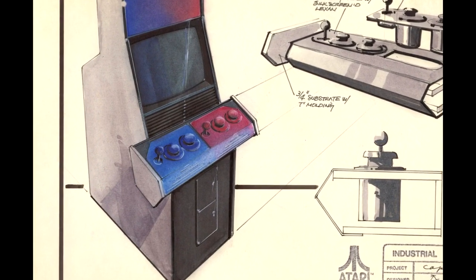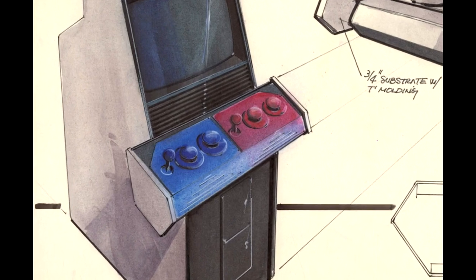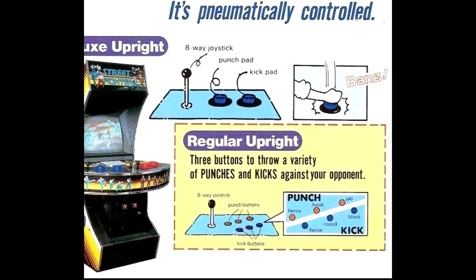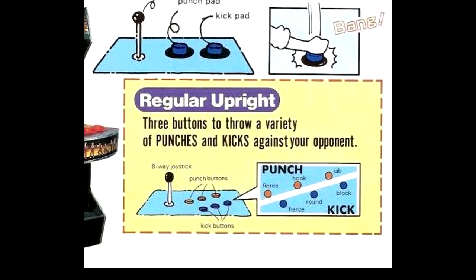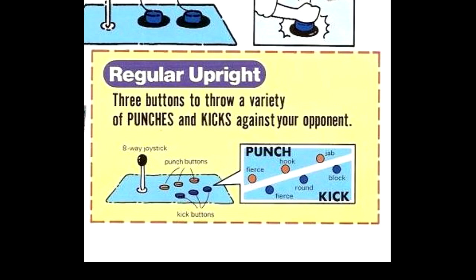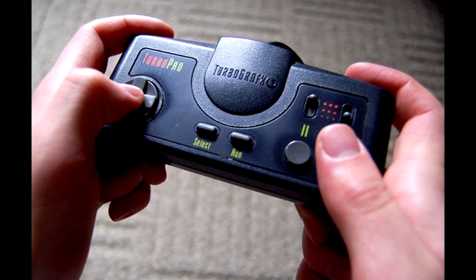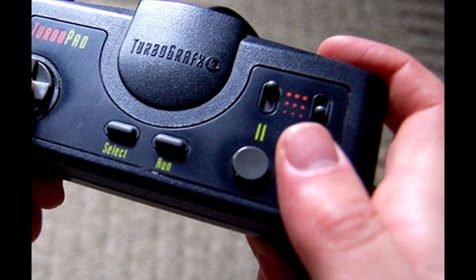Street Fighter in the arcade contained two paths that could detect how light or strong you are pushing down the buttons, and used that as the input to define the strength of your attack. A later version of the arcade game apparently switched to the traditional six-button control scheme we are familiar with, but no six-button controllers existed when this game released to homes. Fighting Street tries to accomplish this same task on the PC Engine controller by defining the strength on how long you hold the button down.